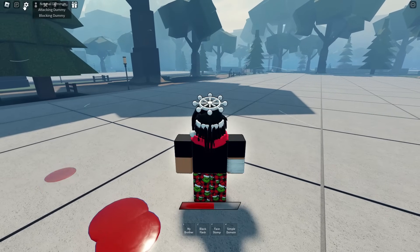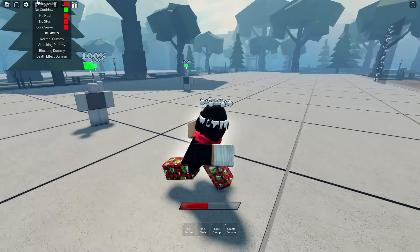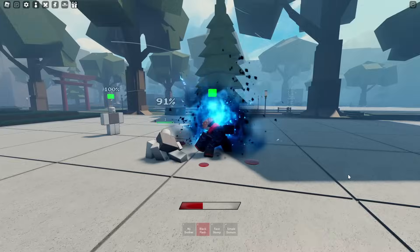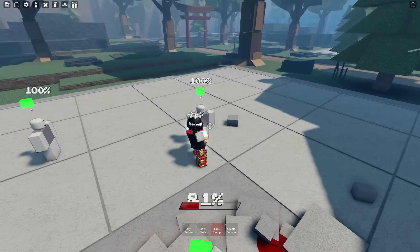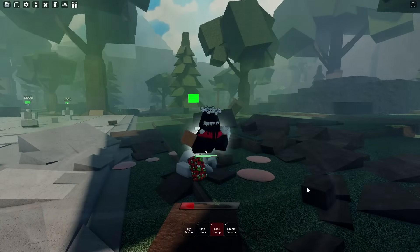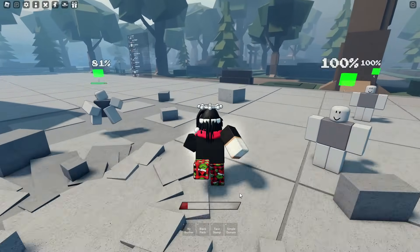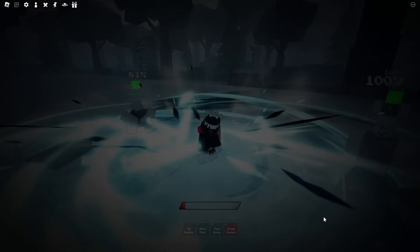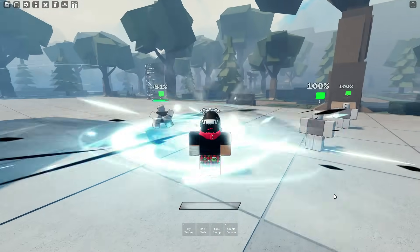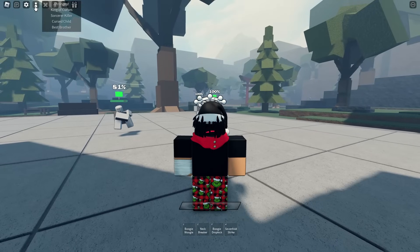Keep in mind, this character is free release. Let's spawn a couple more dummies here. Black Flash. Face Stomp. The next one is Simple Domain. If I'm not mistaken, this cancels out domains — let me know down below if you know. Yo, that looks sick, that aura around me and stuff. Alright, that's pretty much it for Toto's full moveset.